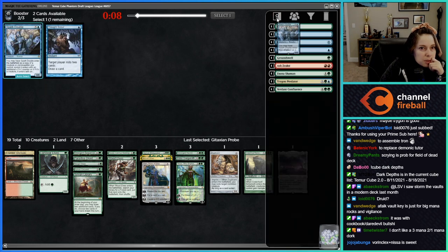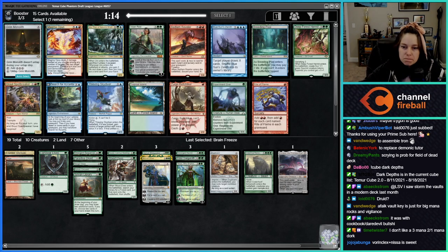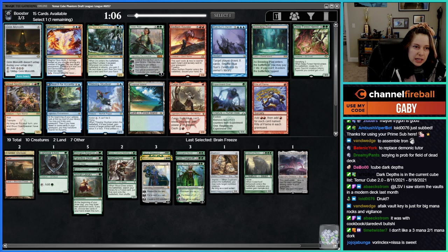Git Probe, Spark Double, Brain Freeze. Grim Monolith. I love Vivid — that card's really good. Tropical Island, but it doesn't look like we're playing any colors other than green. I think Vivid looks awesome.